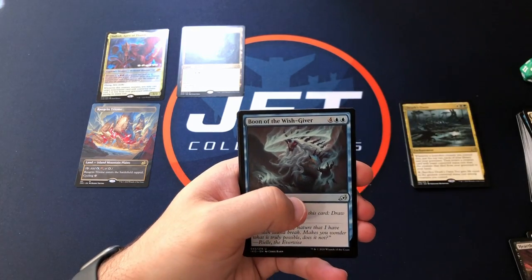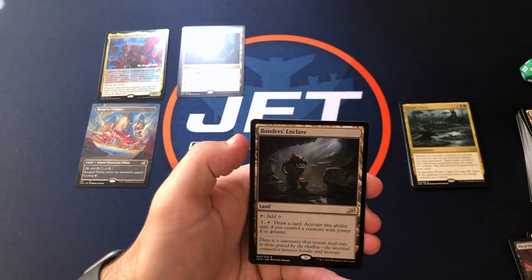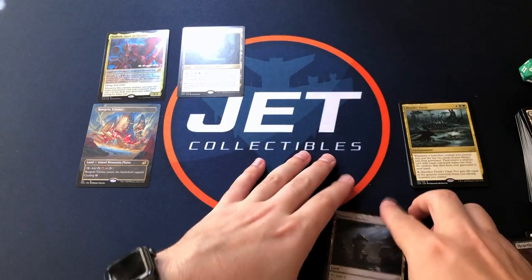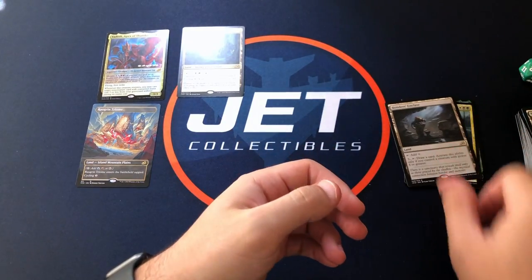Momentum Rumbler, Boon of the Wish-Giver, and the rare is Bonder's Enclave. So nothing special with that one, just a cheap rare.